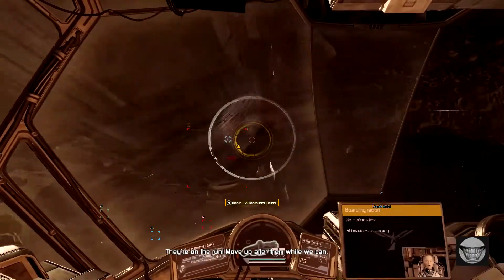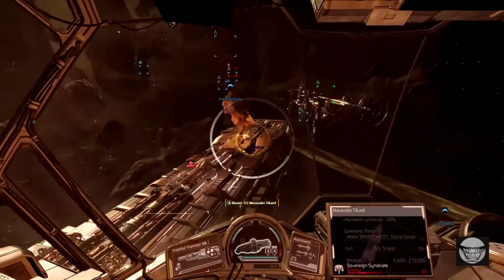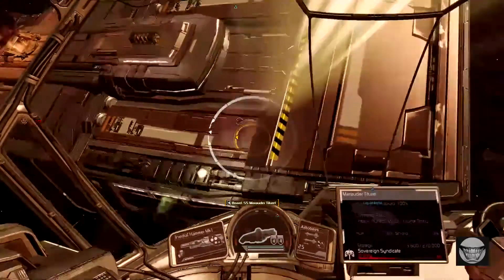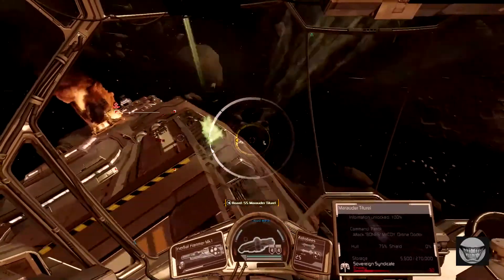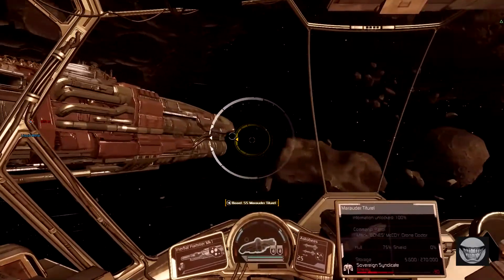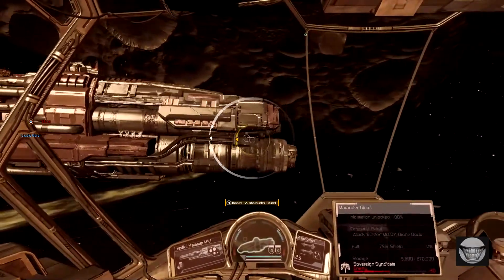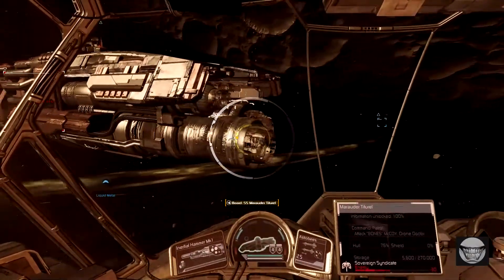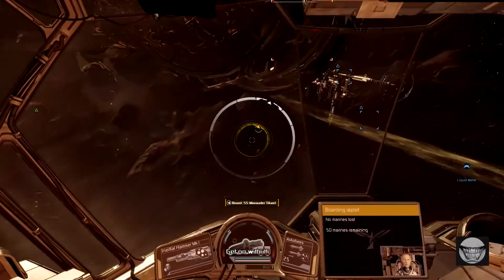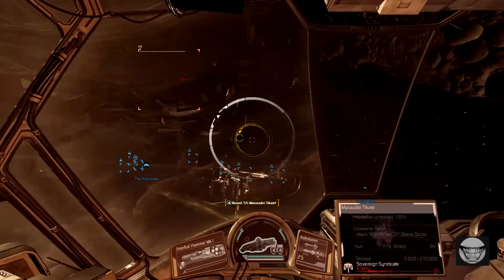50 Marines remaining — nice, sweet, that's what I like to see. This shows the importance of that quick save before you board a ship. If things go sideways, you can go back to that quick save and make another run at it. Get on with it! Sounds like a Monty Python skit.